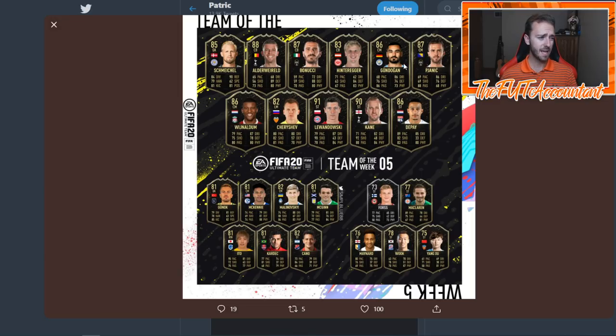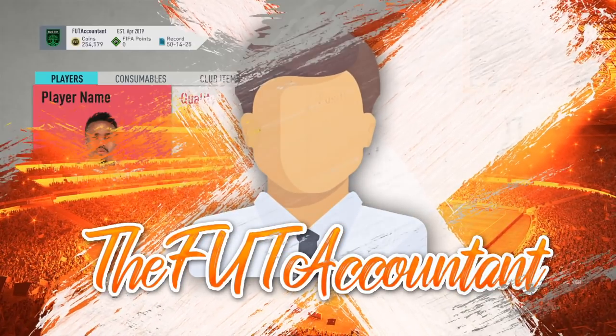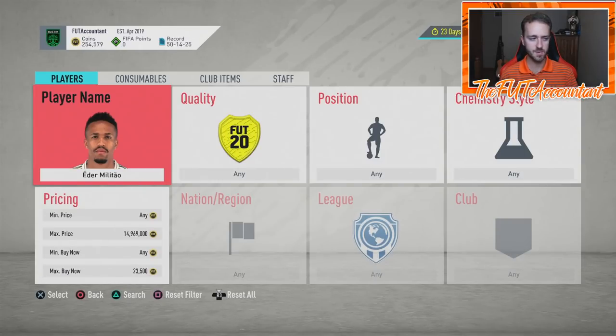Wijnaldum is a great link investment — a lot of people would put him in their teams right away. Gundogan too: good dribbling, good passing as a center mid. Same thing with Pjanic — the Serie A hype is growing. I think Wijnaldum is more of a guaranteed pick. There's a lot more informs this week. If you want to buy link investments, cards like Wijnaldum, Gundogan, Alderweireld, or Pjanic are the ones to look at.